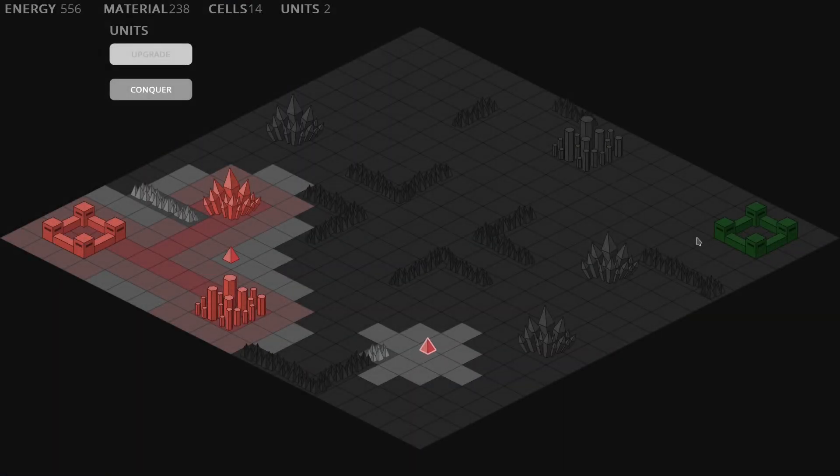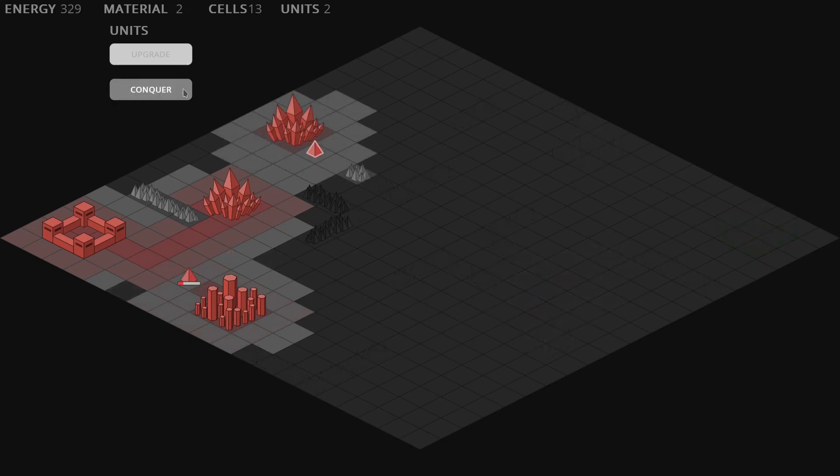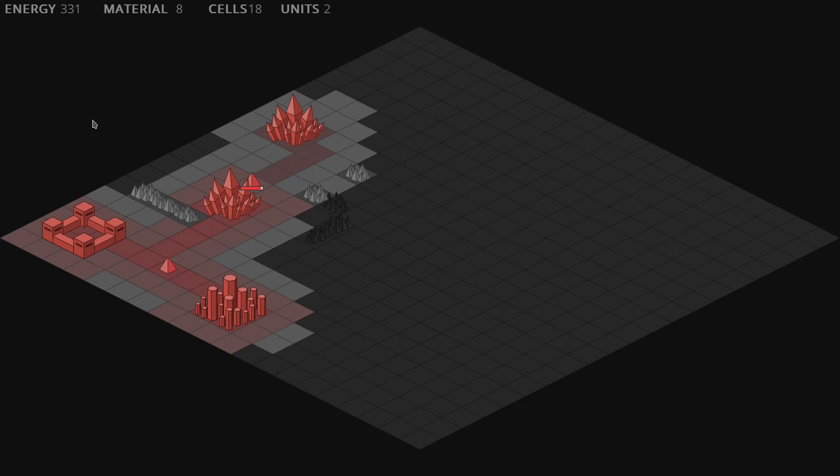One of the main features I introduced last time was autonomous moving for the units. Another one was the ability to order units to conquer multiple cells. There was also more than that, so you can watch devlog number 6 if you want to know more about these features or check out the other ones. But now let's go back to the present.